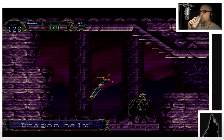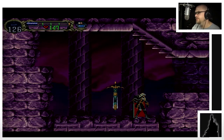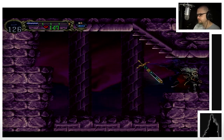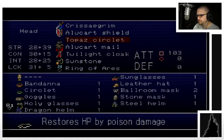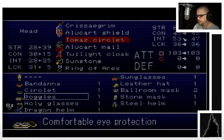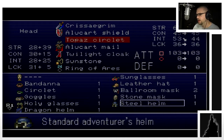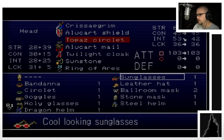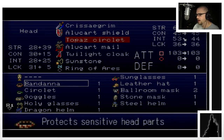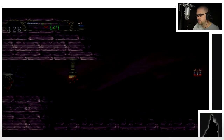All right, there's the dragon helm. It doesn't really seem to be that useful to me — it actually lowers some stuff, if I remember right. It increases your strength but it lowers your intelligence. I don't know how important that is, but I think intelligence is very important, so I'm going to leave it high. I think I'm pretty much maxed out on stuff.